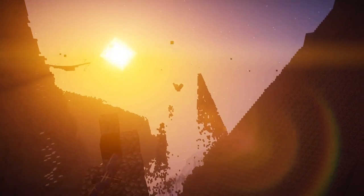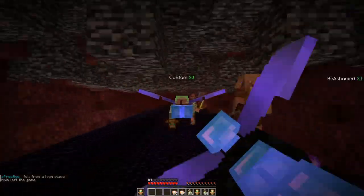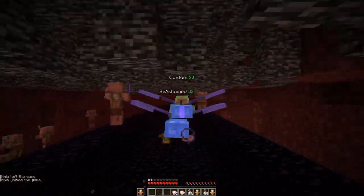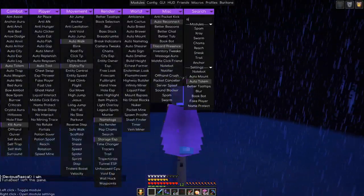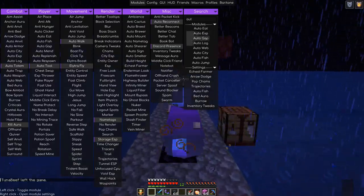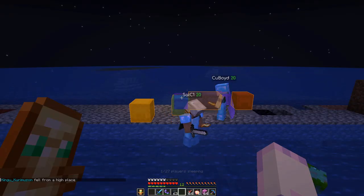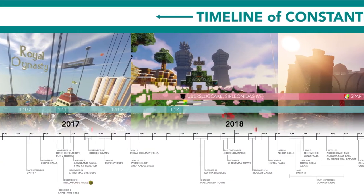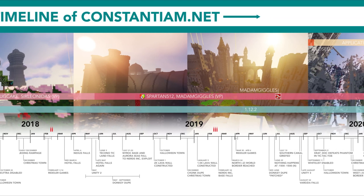Constantium has updated to 1.19.2 and has been very stable on this new version for almost a month now. I truly did not think this day would ever come, where I have to finally update my hacked client and totally relearn the game that I love in order to play on my favourite server. After all, Constantium has been stuck on 1.12.2 for well over 5 years.